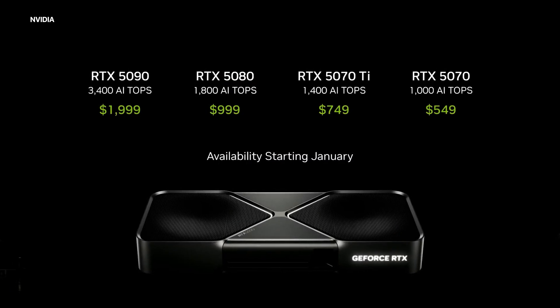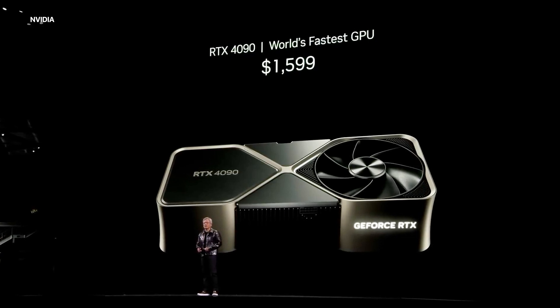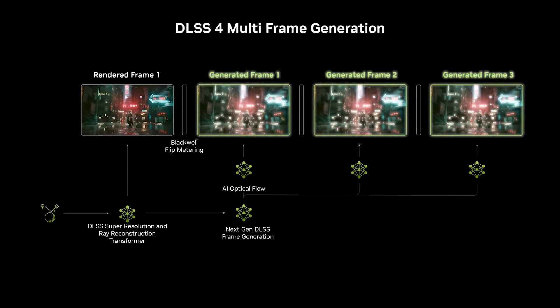NVIDIA made some crazy claims about their new RTX 50 series. Apparently the 5070 matches the 4090's frame rates, but of course there's a catch. Most of the performance gains they talked about were AI generated frames and not native hardware rendered frames. So before you spend your money on these new cards, let's break down the difference between AI generated frames and raw performance.